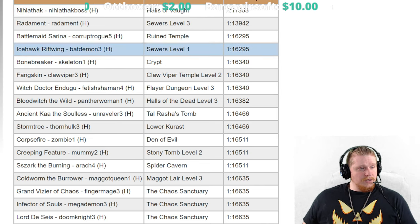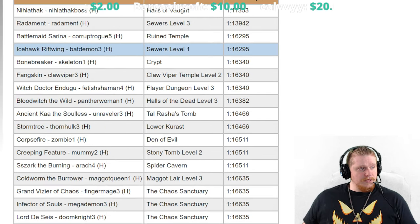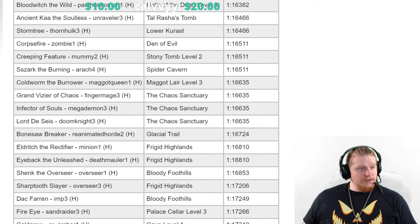Nilathak is an option at 1 in 11,353. As far as repeatable, very easy-to-farm monsters: Stormtree and Corpsefire are both very easy to get to and very easy to farm.